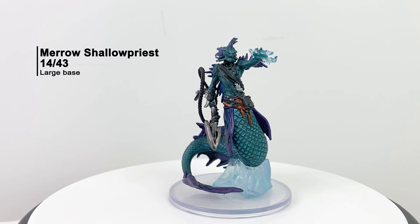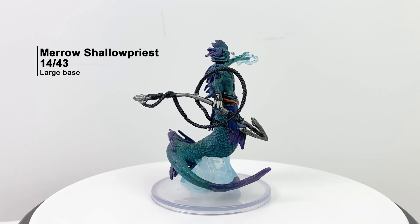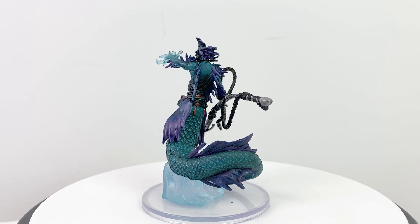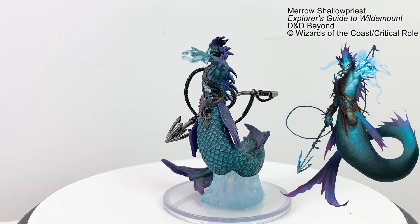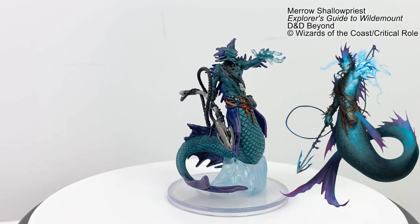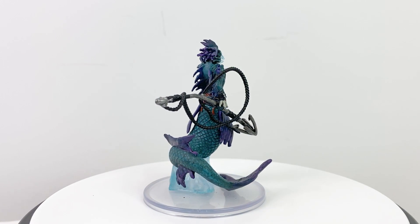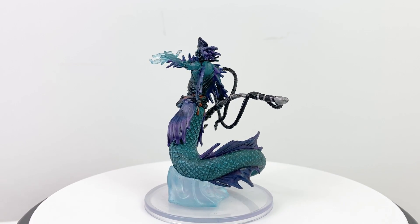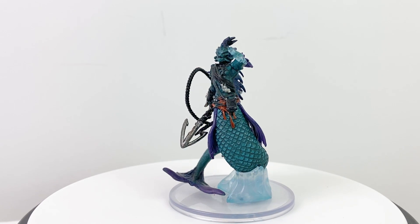These Mero have learned how to harness the magical powers of the elements and can be found leading Mero hunting parties. Some even rise up through the ranks to become clan leaders. They have access to a variety of druid spells that allow them to strike out at foes, control the battlefield, and support their allies. Their ultimate goal is to find a way to flood the surface world, to have easy access to prey and treasure, which they can then return to their lairs in the murky depths of the ocean. They have a CR of 4, and one appeared in episode 22.